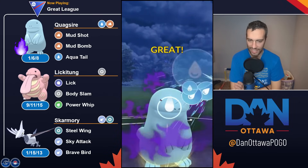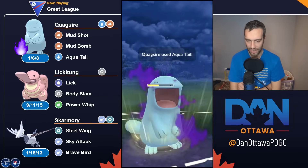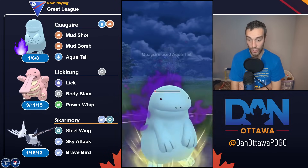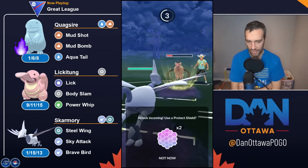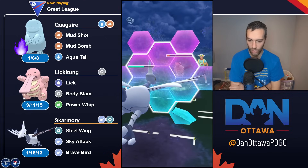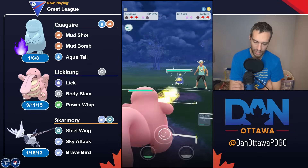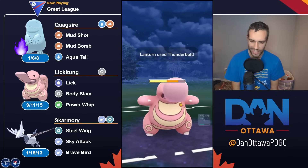With just Aqua Tail it takes four or five moves to take out Mandibuzz. My problem is I don't want to TM away a community move of Aqua Tail on a Shadow Pokemon. If Aqua Tail is ever buffed, you take it away and then have to put it back on with an Elite TM. Or you hope to find a second Shadow Wooper you can evolve into a Shadow Quagsire — one with the Community Day moveset and one without. It's either wasting TMs or wasting Dust — kind of a rough trade-off.